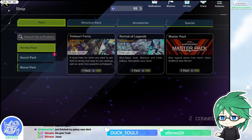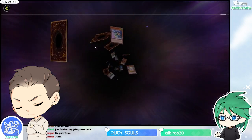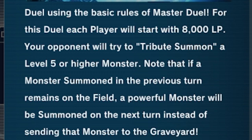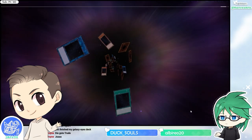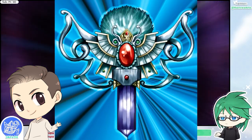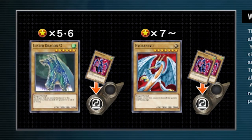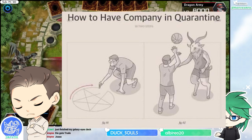Let's go back to the story — the solo stuff. Let's go into solo and go through the tutorial. The story gives some really powerful cards: it gives Raigeki, which is the spell that kills all of your opponent's monsters; Monster Reborn; and Reinforcement of the Army, which is a powerful search spell as well.